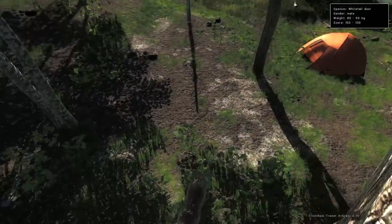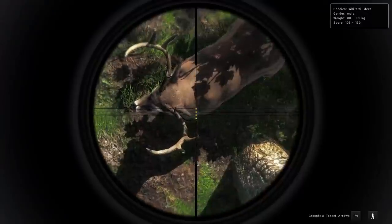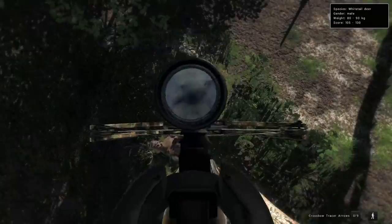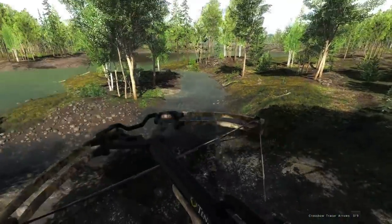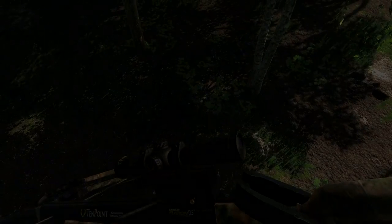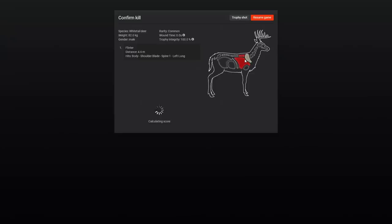We fast traveled and pretty much had this buck right on top of the tent — and yet again he's a pretty small one. Those straight-down shots are kind of tough with the crossbow since you have the 10-meter or 20-meter dot with the reverse draw, and it's not exactly where you're shooting when it's straight down. But that time I'm guessing we got spine, heart, or both. Taking a look — it's actually spine and lung, which doesn't happen that often. He scored 108.